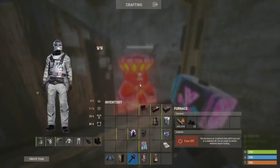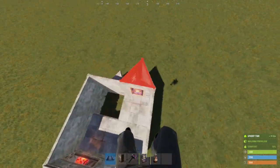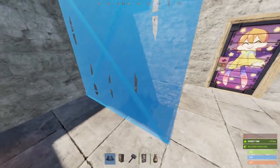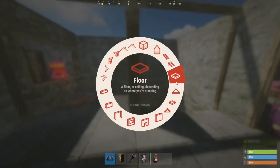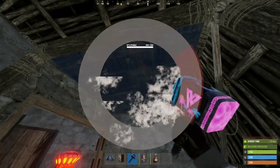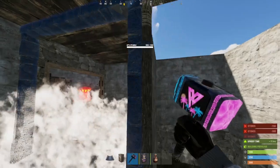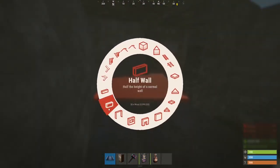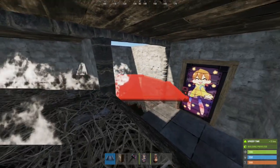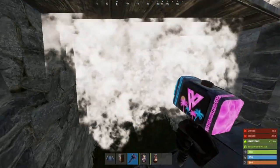Now you can access the TC and furnace from there. You should have something looking like this right now. Don't forget to add a ceiling over your airlock and upgrade it. Add a wall here, two door frames, and place ceilings on three spots — leaving the space over the no-foundation area without a ceiling either. Upgrade everything to stone here. Then place a half wall, place a ceiling off of it, then that ceiling there and this ceiling here. Remove the two twig ceilings and upgrade these two to stone.